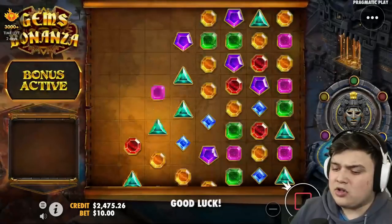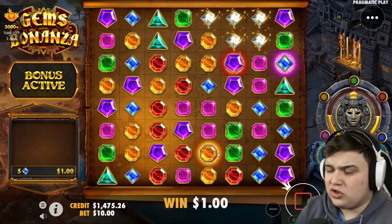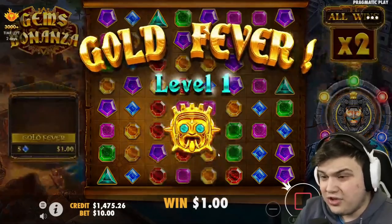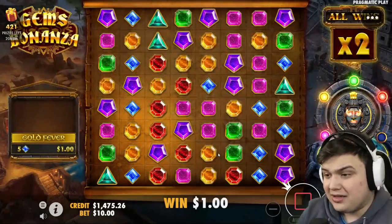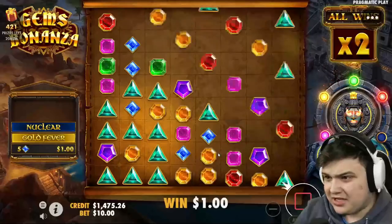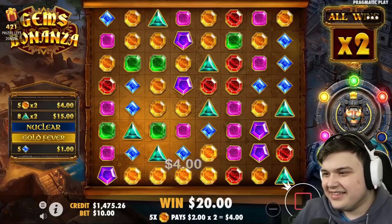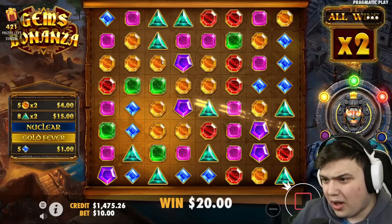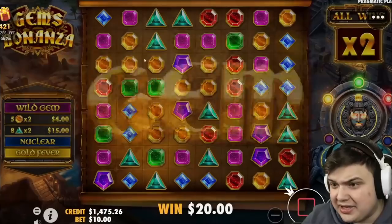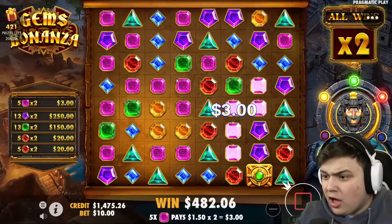All right, we're gonna do the thousand dollar bonus buy. We've actually only retriggered like once or twice, so if we could retrigger now — come on, 1k buy, this could pay a lot. Red squares on here, how much would that be? Oh, 20k! Come on orange, orange wild gem please — yes! Come on, nice! That is huge, look at that XP — what a 1k buy!